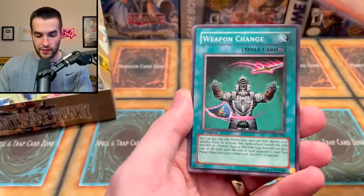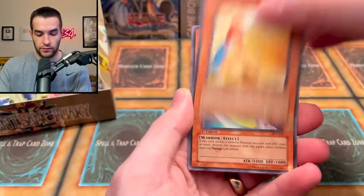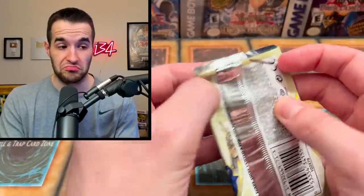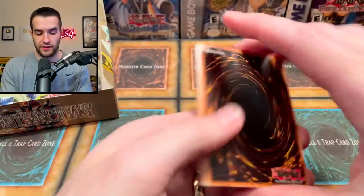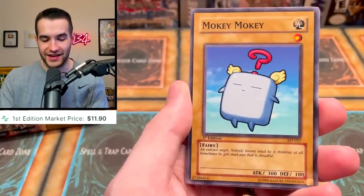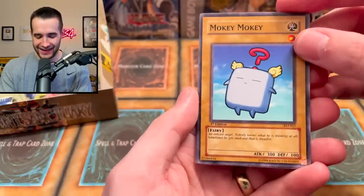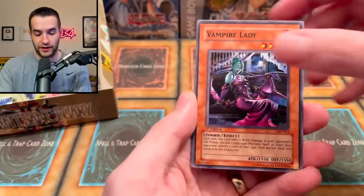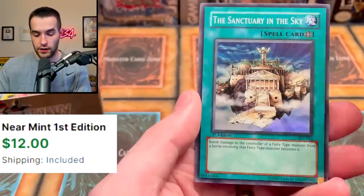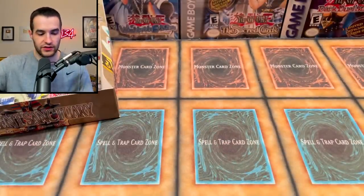Labyrinth of Nightmare. Regenerating Mummy. Weapon Change — nice, pretty cool artwork. Protector of the Sanctuary. Emissary of the Oasis. Unhappy Guru. Disc Fighter. Soul Reversal. And Talisman of Spell Sealing. We're only 10 packs in and we've pulled three foils, two of them being Ultras. Not bad. Kick Man — he's Karate Man. Legendary Jiu-Jitsu Master. Beckoning Light. Oh, and we have done it — we pulled the Mokey Mokey! An outcast angel — nobody knows what he is thinking at all. Sometimes he gets mad and that is dreadful. There's a question mark right there, like what is he thinking?